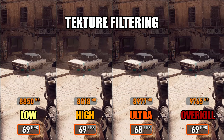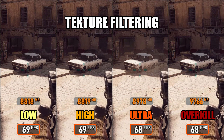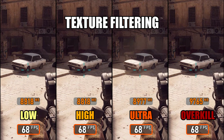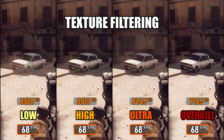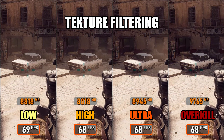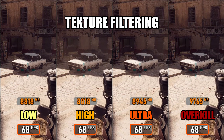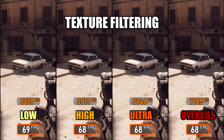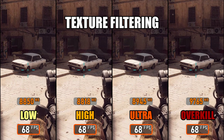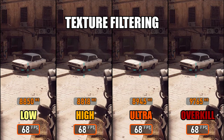Next up is texture filtering, also known as anisotropic filtering in most other games. In my testing, there's no visible difference between the presets — everything looks identical whether you're on Low, High, or Overkill. However, VRAM usage does increase with higher presets, especially on Ultra and Overkill, without any actual gain in image quality. Performance stays exactly the same across the board, since this feature is handled efficiently by the GPU hardware. I'd recommend keeping it on High — it delivers the same visual result as the higher settings but avoids unnecessary VRAM overhead.